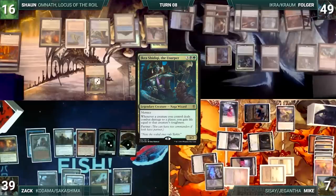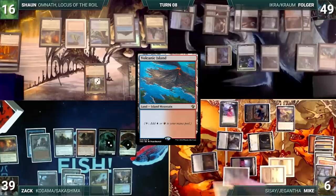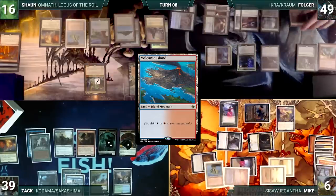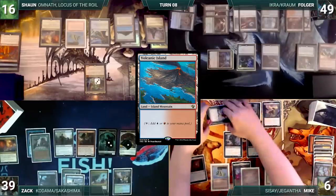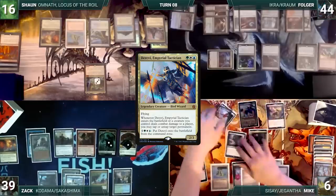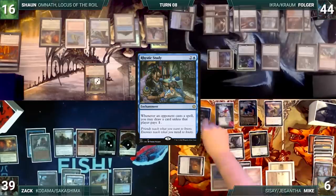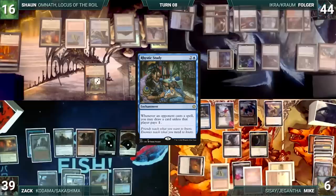At the end of Folger's turn, Mike cracks Wooded Foothills, pays a life, and fetches up a Volcanic Island. Mike draws and moves to combat. He attacks Folger with Durevi and his Elk. Folger takes it. Durevi triggers twice and Mike untaps Durevi and his Elk. In his second main phase, Mike casts a Rhystic Study and ends the turn. During his draw step, Zack skips his Sylvan Library trigger. Zack does nothing else and passes the turn.